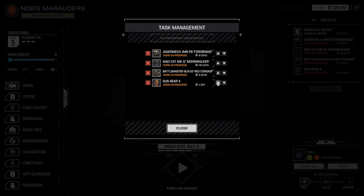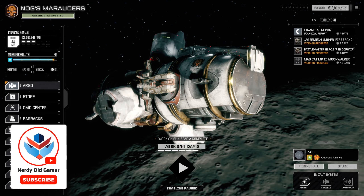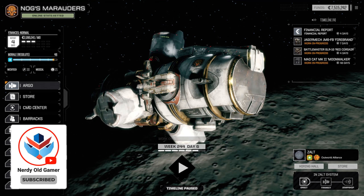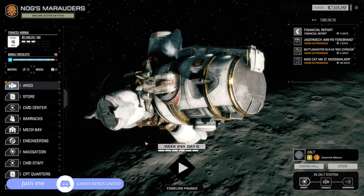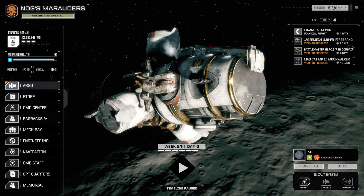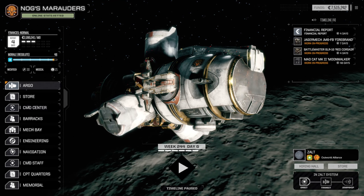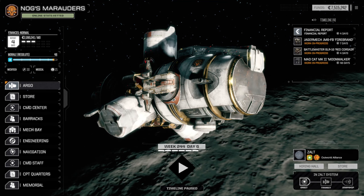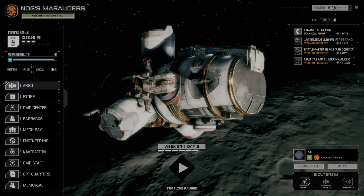Oh, why is the Sun Bear not being made? We need the Sun Bear up top. So there — four days until the financial report. But we are forty minutes into this one, so I think we'll call it here and do a mission in the next one. Thank you very much for watching guys, I hope you enjoyed it. If you did, why not leave a like and subscribe, and I'll see you next time.